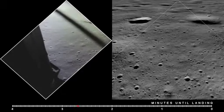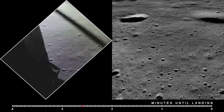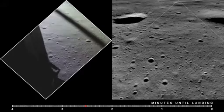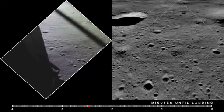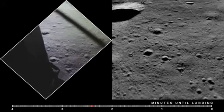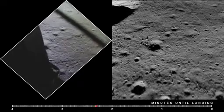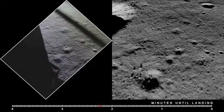750. Coming down to 23. 700 feet, 21 down, 33 degrees. 100 feet, down to 19. 540 feet, down to 30, down to 15. At 400 feet, down to 9.